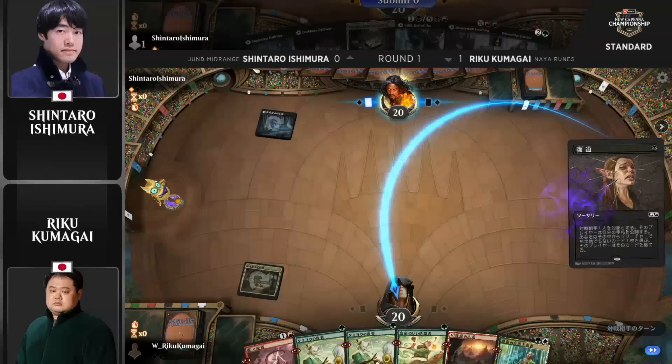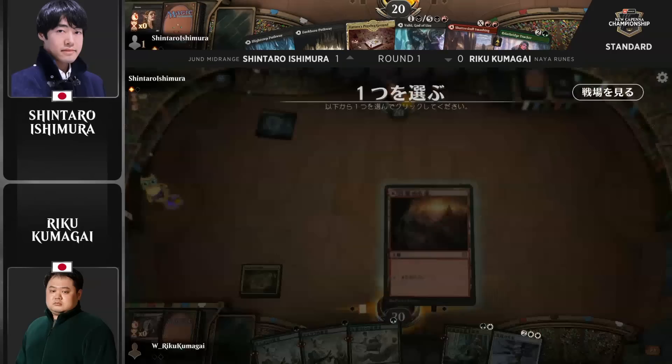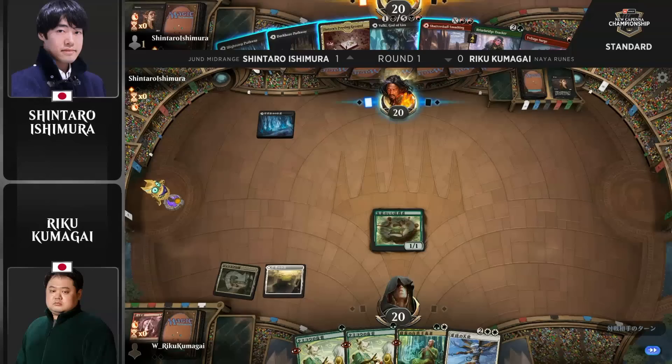Here's Duress to start things off, and there's actually some targets here. He's got that Tamiyo Safekeeping — excellent card. But it's going to be Thundering Rebuke that hits the yard this time, with Shintaro wanting to potentially protect that Briarbridge Tracker down the line.